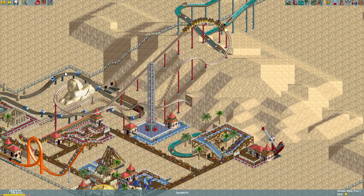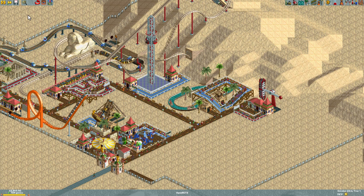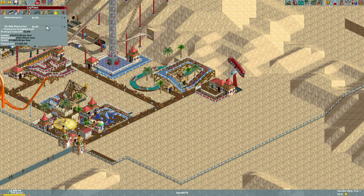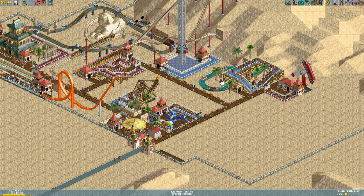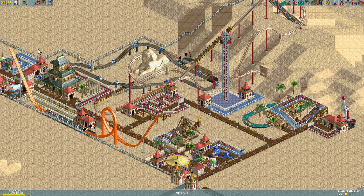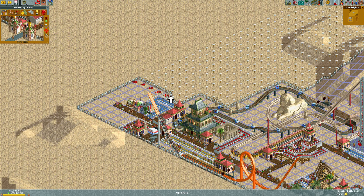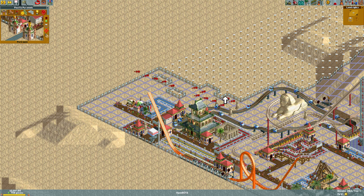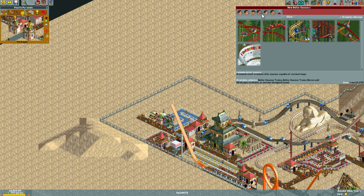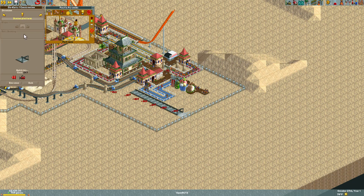Let's redo the math on the log flume interval — there we go, that should help cycle people through faster. We're maxing out the capacity now. These two rides alone bring us 22,000 dollars an hour. The go-kart research is done, and a go-kart track is a really easy way to keep people coming into the park. So let's build it out back here — I'm not going to be super creative with this track in particular.